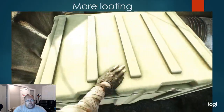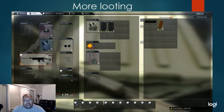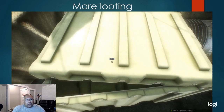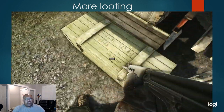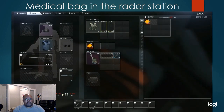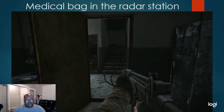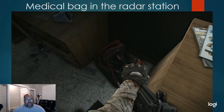As we loot more weapons crates, we find a silencer and some magazines. We don't need the magazines, but we will take that silencer. There's a scav right there by the solar dish, but we don't need to worry about him — he's not going to shoot us unless we shoot him. We scavenged a medical bag and scored some loot: another surgical kit and some medicines. I continued to search and raid the medical assets and some of the other things in the radar tower.